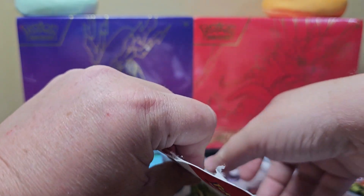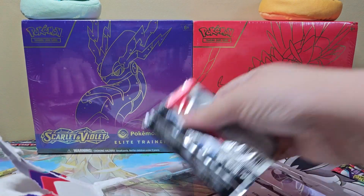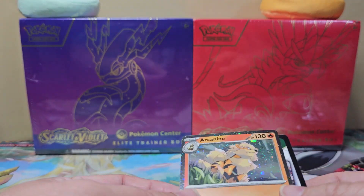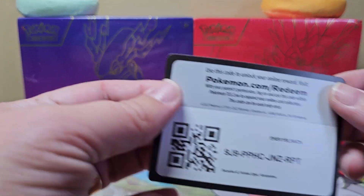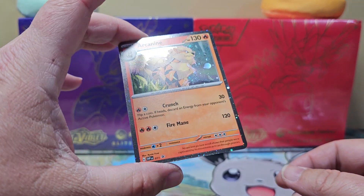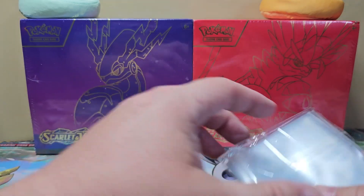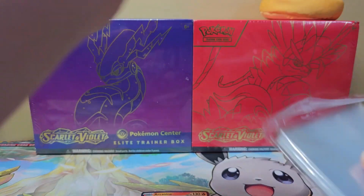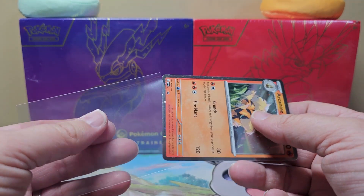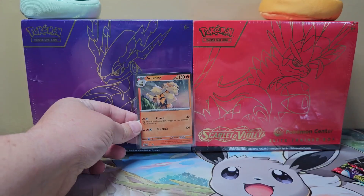Naturally, three-pack blisters are called three-pack blisters because there's three packs. They also give you a promo card and a code card with it too. That promo card is very nice — it's holo literally all the way around, so it's actually pretty nice. I almost kind of wish they did that to the regular holos in the set. I think they call it a cosmic holo all around the edge of that card, so that's pretty neat.